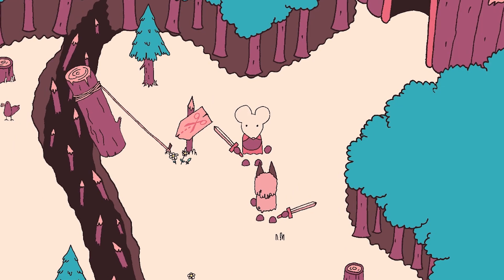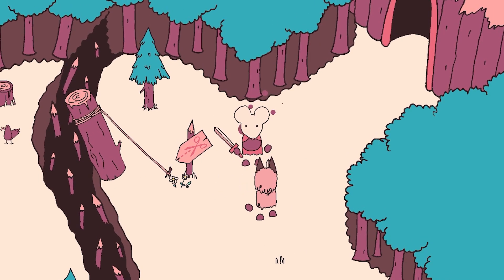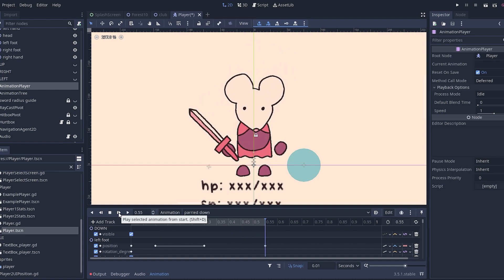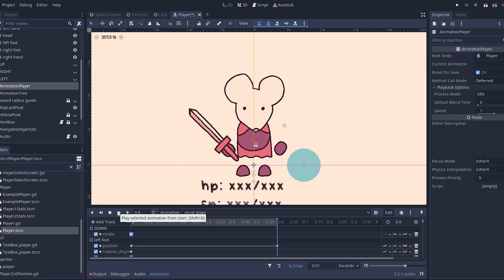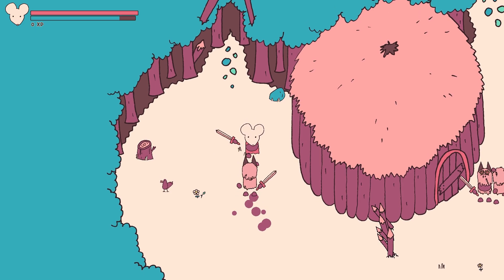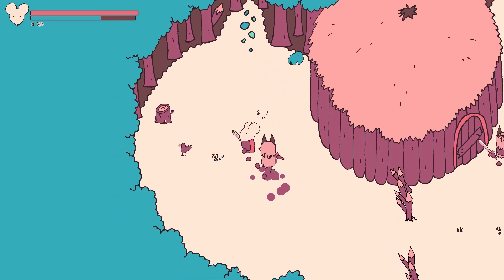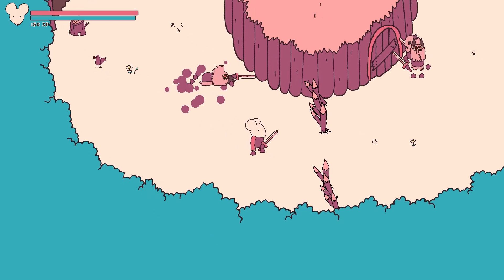Another issue is that if you successfully parry an attack but don't land the follow-up attack combo, the enemy often manages to land a hit before you do. To fix this, I tweaked the length of the parried and recoil animations. The parried animation plays when you parry an opponent, so I made that shorter; the recoil animation plays when you are parried, so I made that longer. I further tweaked the parried state, allowing the animation to be skipped entirely when attack is pressed. These changes make parrying a lot more rewarding and powerful, both for the player and enemies.